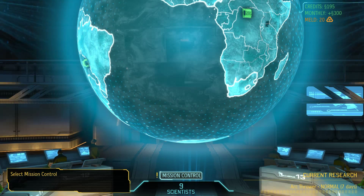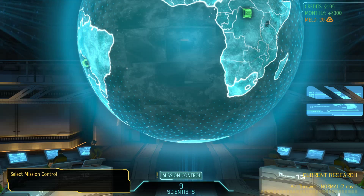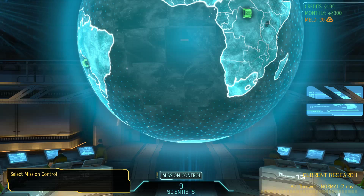Now it's going to tell you to click on Mission Control. See right here, I'm clicking on it — I'm clicking on it several times and it's not letting me go anywhere. It's a game blinking bug right here. So if you guys are playing with the tutorial enabled, be aware that this is a bug. They need to get it fixed.